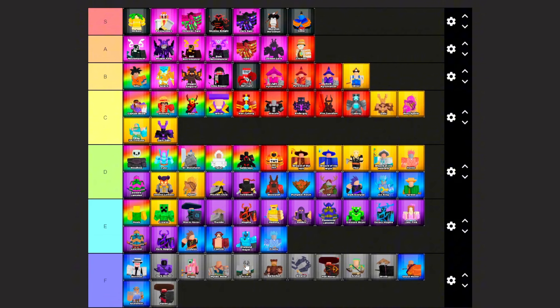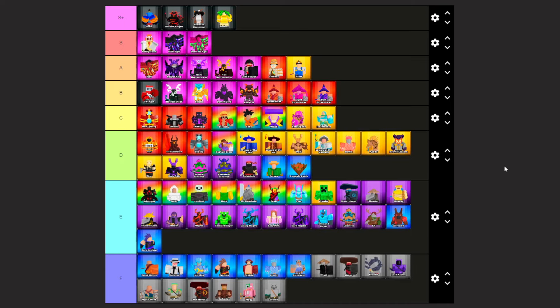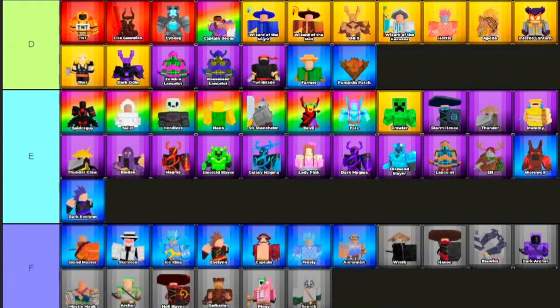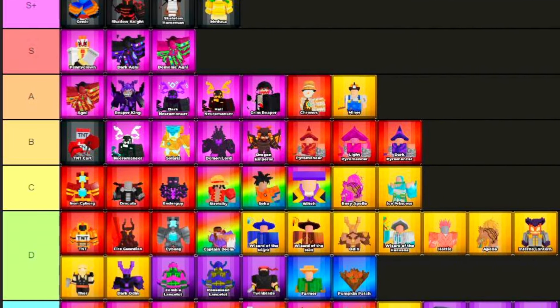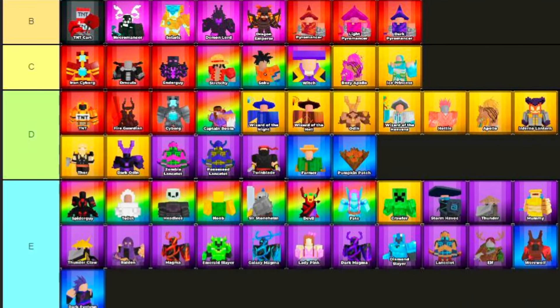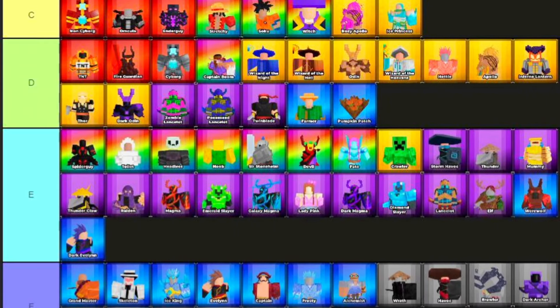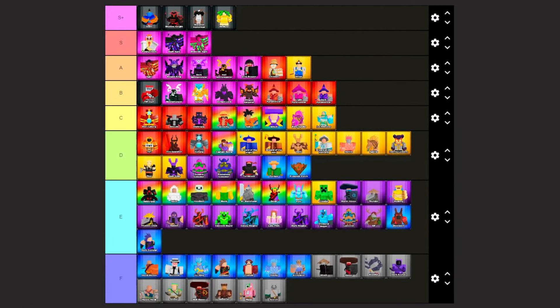This is the full tier list as it stands. I've added the S-plus tier and sorted all towers — everything is basically the same but much easier to understand. If you're new to the game, I strongly suggest you look at E tier — I'd especially recommend Thunderclaw, Lancelet, Elf, and Werewolf. For D tier, the best towers are Zombie Lancelet, Twinblade, and Odin. For mythic towers, go for Pyramancer or Kronos. If you can afford godly, get Ugni, Grim Reaper, or Demon Lord — all secret towers are great except TNT Cart, don't roll for that. Never use F tier towers; if you just joined, use all codes and roll for a better tower.